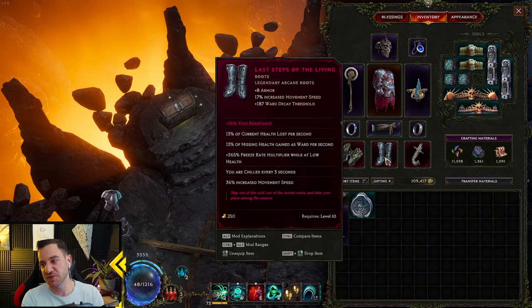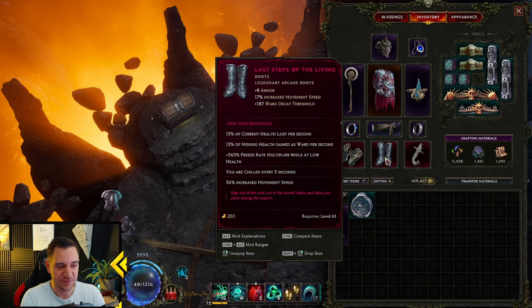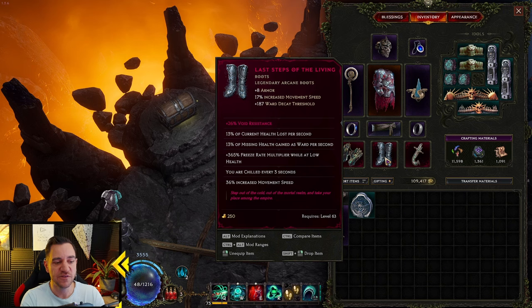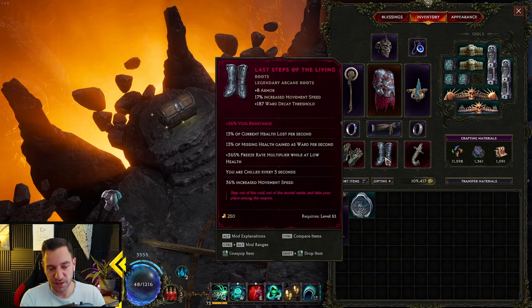Now the Last Steps of the Living. You might not have these, but they really help the build a lot — mostly tankiness. Look at it: armor, movement speed, 187 ward decay threshold, which creates so much ward — it's insane. Ground health loss per second, but gain ward per second. Freeze shred multiplier, movement speed. If you don't have them, just go with boots that have physical damage or damage over time, health, or ward decay threshold. You should eventually focus on getting the Last Steps of the Living.